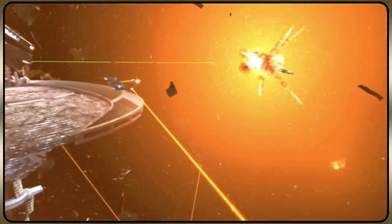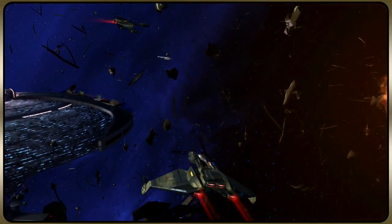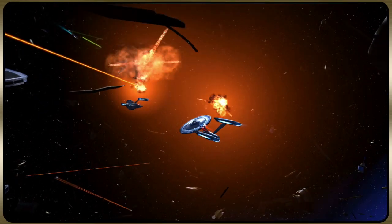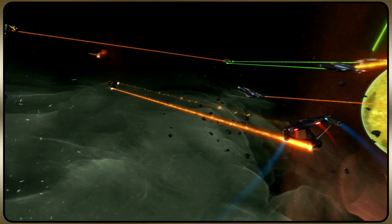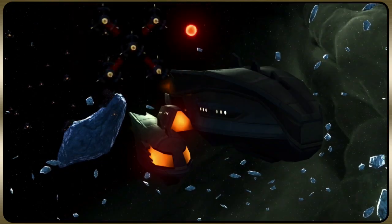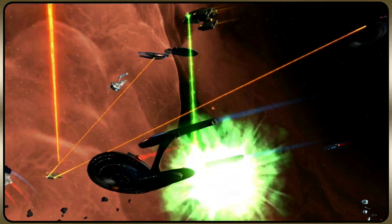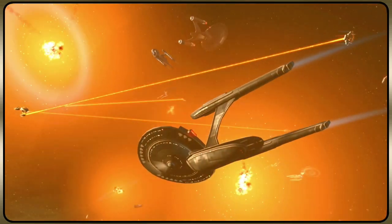Some of the scenarios you might encounter during a fleet action would be a Klingon attack force besieging Starbase 24. Another fleet action is the Gorn minefield — the Gorn have formed an armada and they are laying mines all over a vital trade route. It is up to you to form a task force, take out all the mines, and then chase off the Gorn armada to secure the trade route.